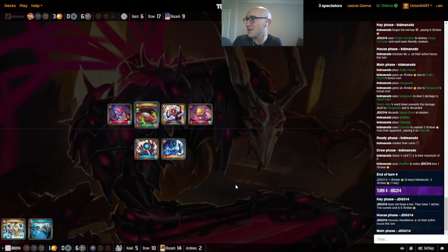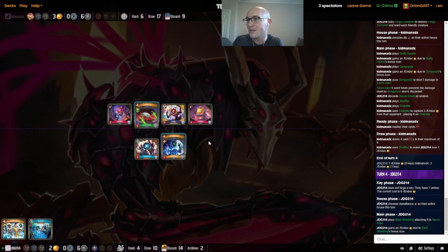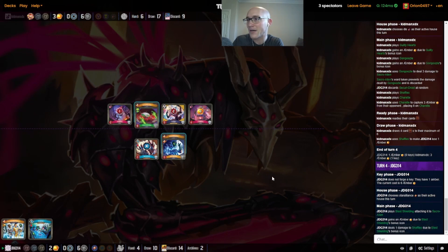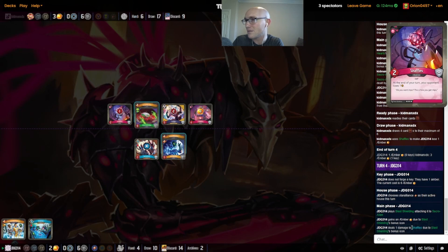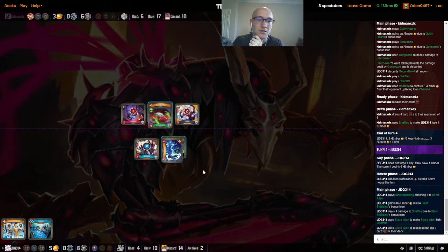A little bit more of the control coming out for Kidman's deck — getting the Shaffles down and the Charrette. Saw the Guilty Hearts, Gonguzle discard, Secure Droid — not a huge deal for JDG. We do go into Star Alliance here, so we're going to get some good bouncing at least on this Blast Shielding with the damage pip. He's probably trying to think exactly what he wants to hit — damage pip goes on Shaffles because he's going to be able to bounce it and then kill it.